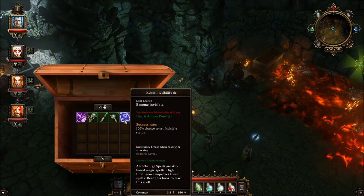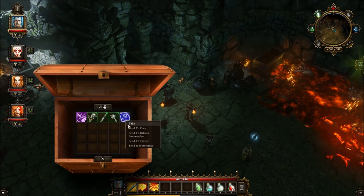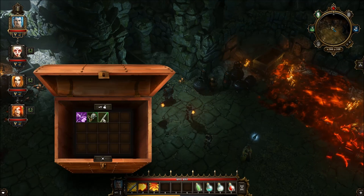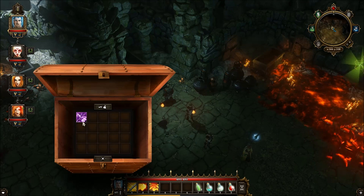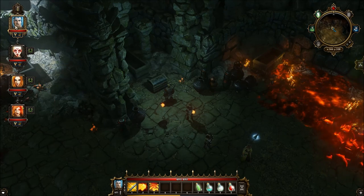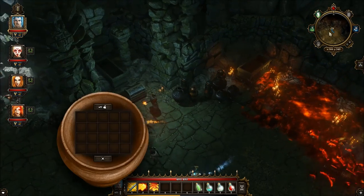Become invisible! No, I wanted that as a rogue thing. Become invisible. We'll send this to Zoe. Send this to Balsam. Send this to Balsam. Send this to Balsam — Balsam's going to have a lot of stuff to do. Send this to Balsam. Alright, so let's keep exploring.